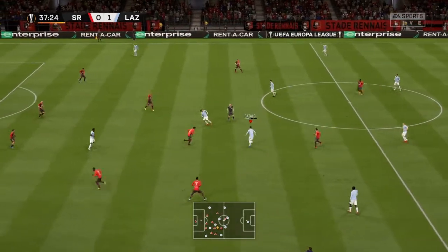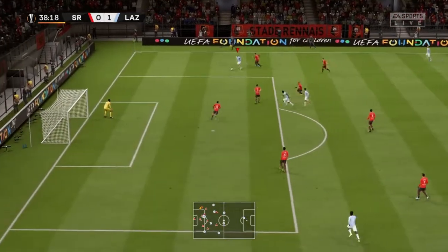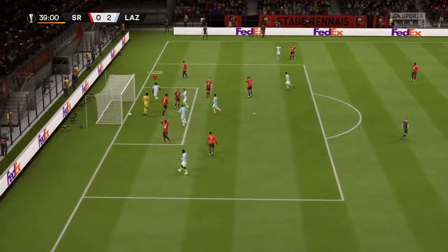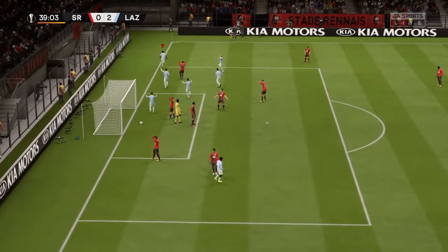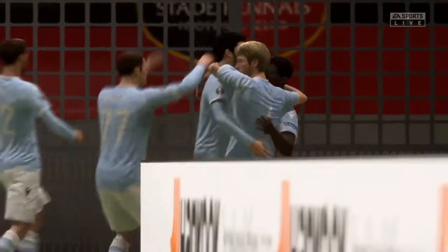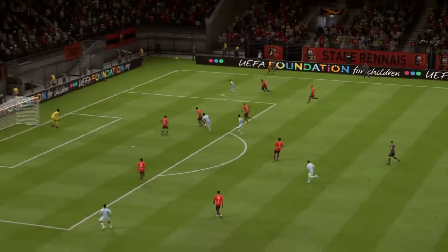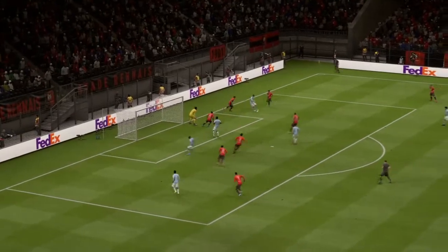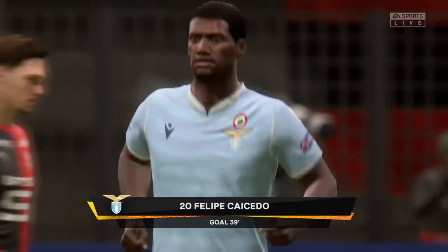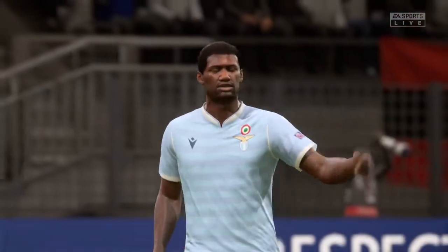Bastos on the ball, short into Cataldi, out to the right-hand side in Marusic — a very good pass. He's completely done the defender! Here we go, Marusic is still going. Can we find a Lazio man? Yes we can — a similar sort of goal but this time from the right-hand side. Marusic with a very good run past the defender and just passes it into Casedo — a very simple finish. Stad Rene nil, Lazio two! We have been absolutely fantastic in this match. 2-0 up after 39 minutes — Casedo with his second Europa League goal of the season!